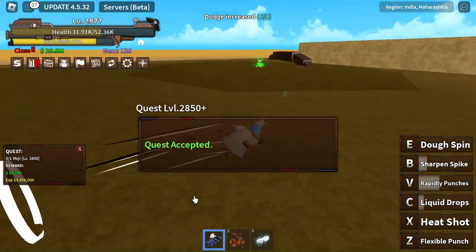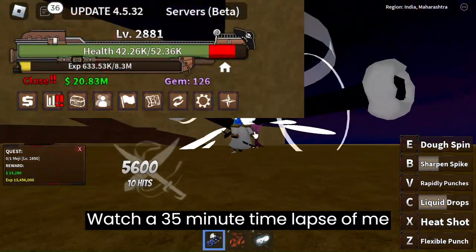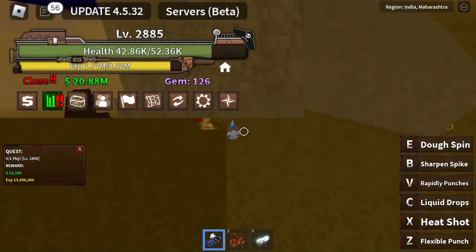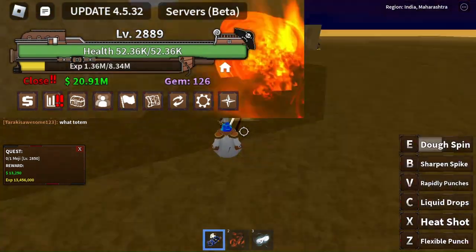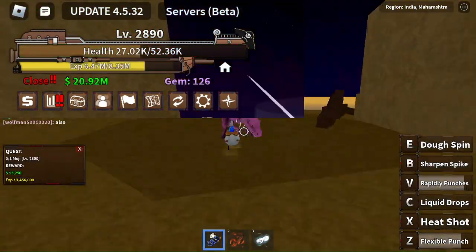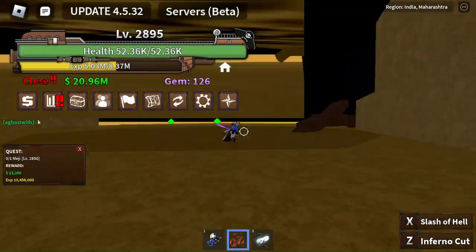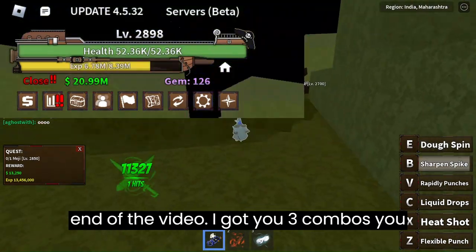Watch a 35-minute time lapse of me grinding with DOE and see how fast I can level up. In just 35 minutes, also evidence is that I never died — look at my HP bar — except when hunters come and hunt me down. By the way, if you are looking for DOE combos, go to the end of the video, I got you three combos.